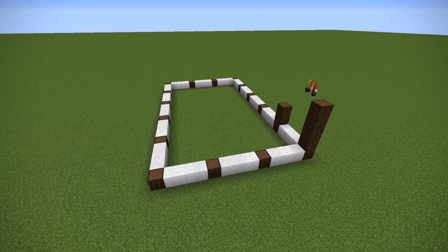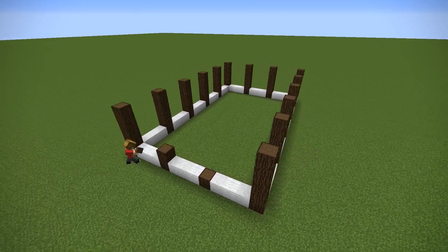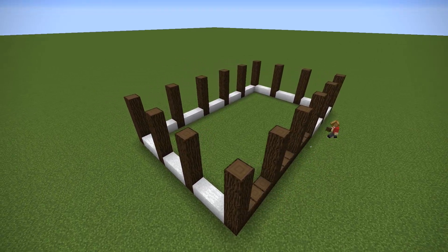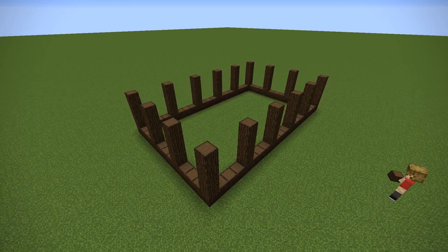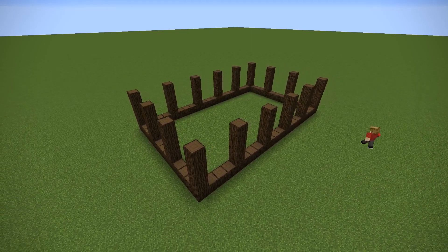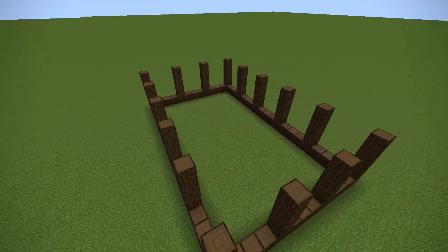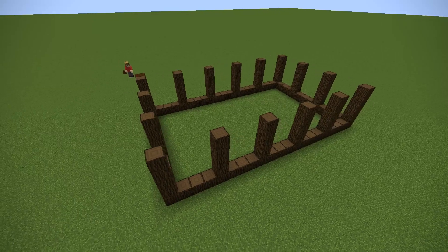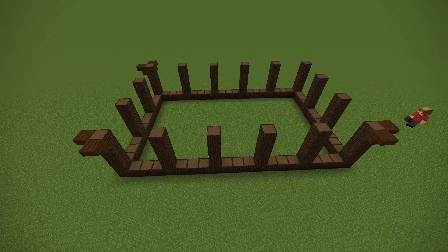We're then going to build up each of those log pillars about four or five blocks. Of course, there's a lot of room for variations on your personal taste. We're then going to replace all of those filler blocks with some more log. You can see how that could have got confusing if you didn't use a different color. So we've got our foundation — we know the base plan. We're now going to work on the second floor framework.